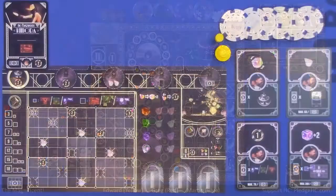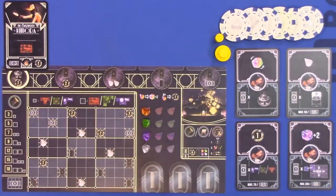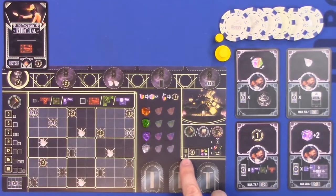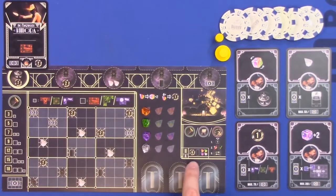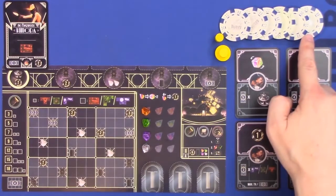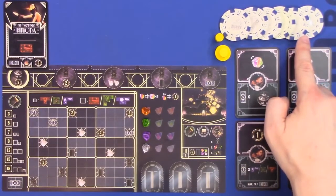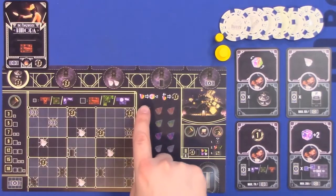We have our own personal tableaus. Over here we have our main personal tableau - these are symmetric. You'll notice there is an A side here; we are playing the basic game. On the flip side is a B side, and there's a little bit of asymmetry to what we start out with. We start out with six money, but we're actually using poker chips. Everybody will start with six, except the first player actually has to give one dollar to the last player. So Martin will start with five and Greg will start with seven. Everybody also starts with one gem in their supply.